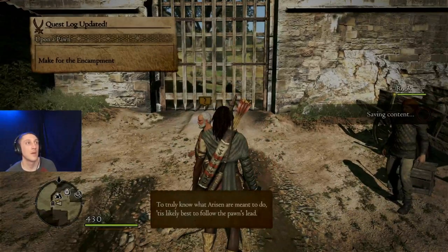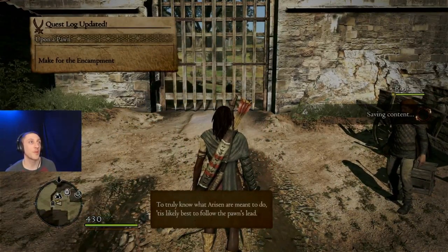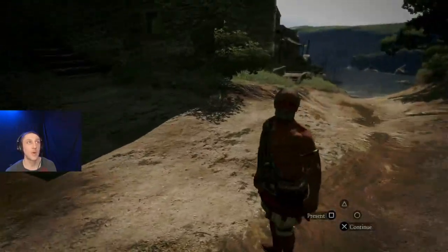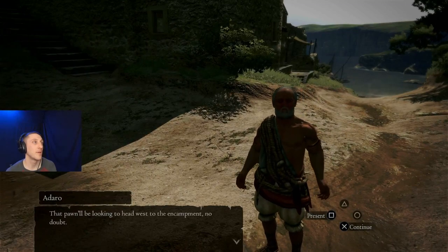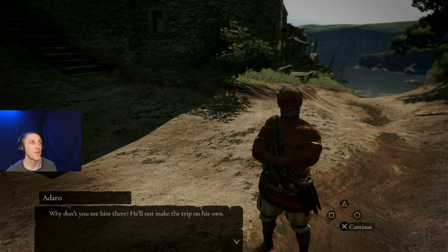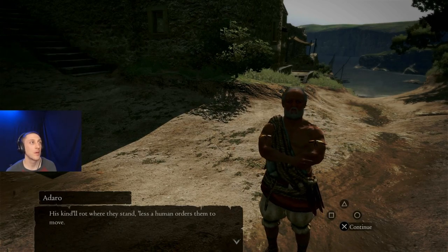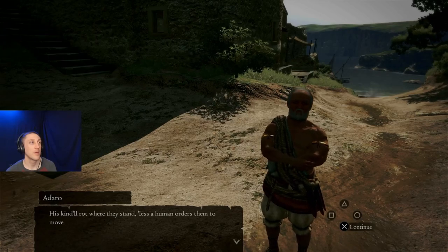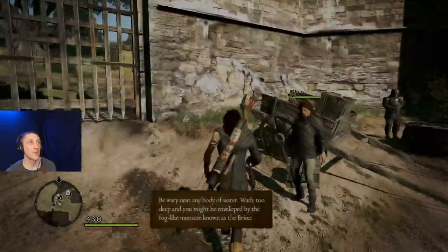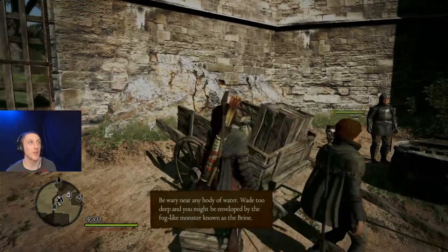Before leaving, visit the store to make sure you have ample supplies. The pawn will actually tell you stuff - that pawn will be looking to head west to the encampment no doubt. Why don't you see him there? His kind will rot where they stand unless a human orders them to move. Be wary of any nearby waterway - too deep and a fog-like monster knows the brine will take you.